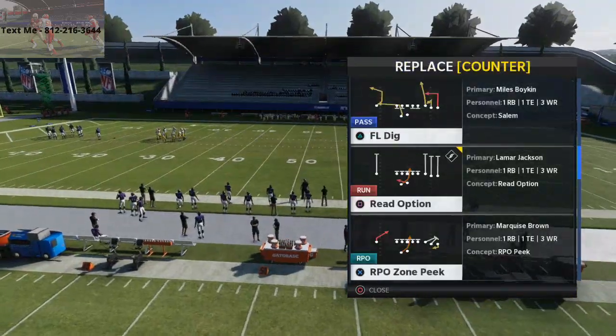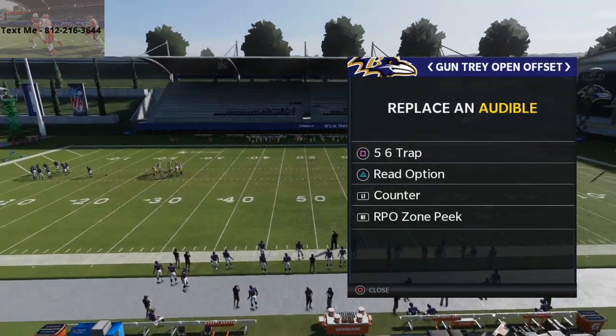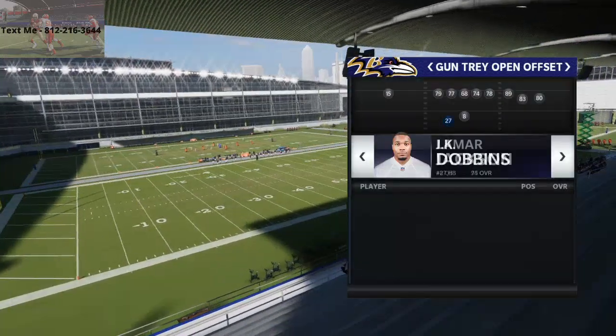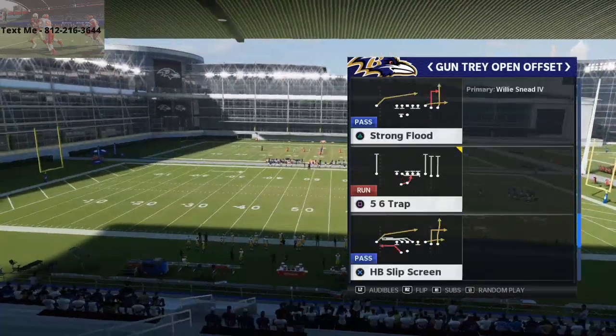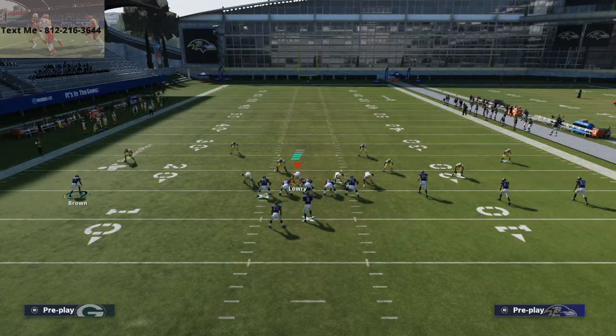The RPO Zone Peak is really good, and you want to run this with some type of mobile quarterback — Kyler Murray, Lamar Jackson, those are the kind of quarterbacks you want. For running back, I like J.K. Dobbins more than Mark Ingram for this specific play. But first and foremost, let's talk about the 5-6 Trap, which in my opinion might be the best running play in Madden 21.